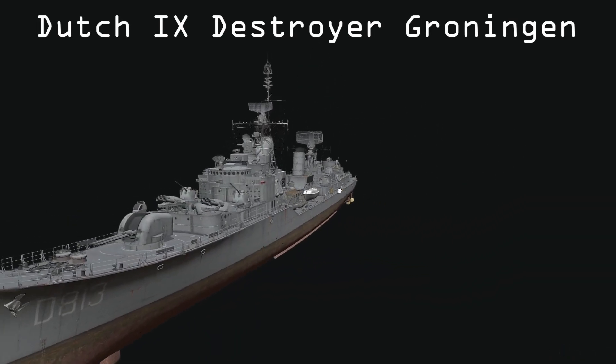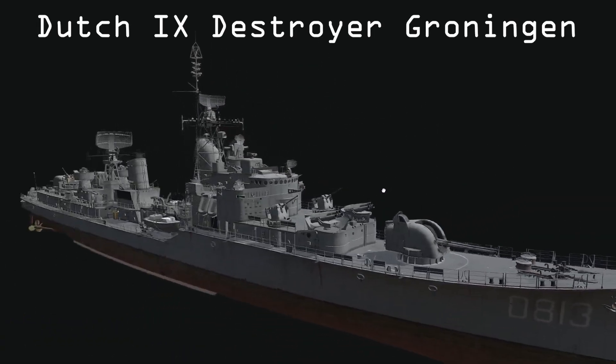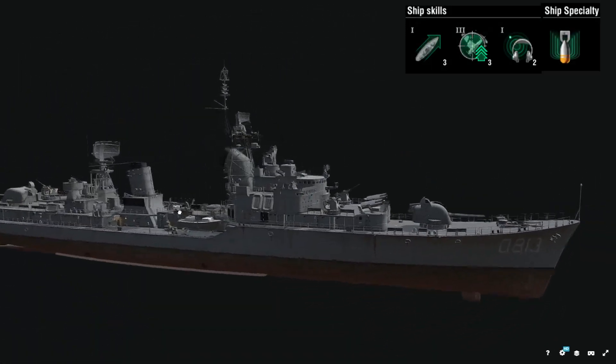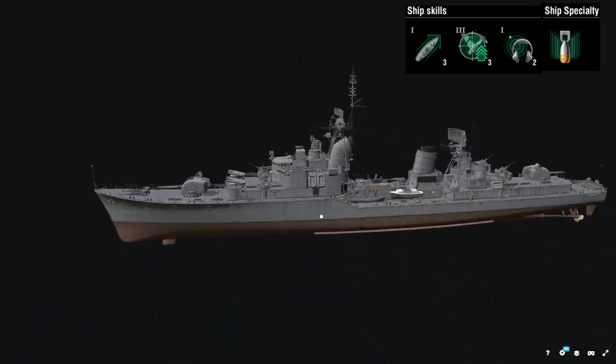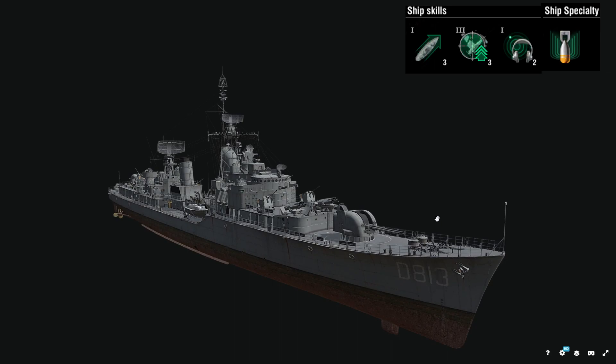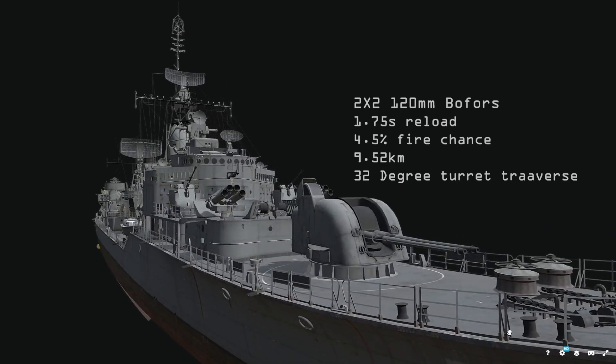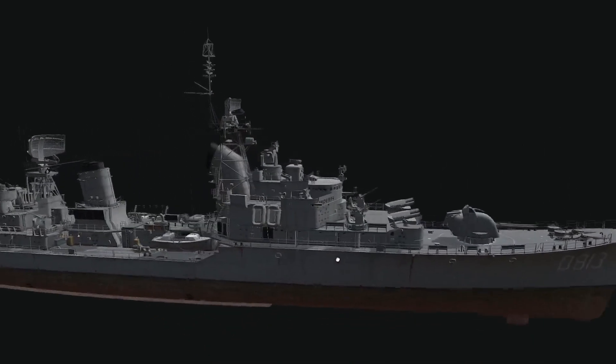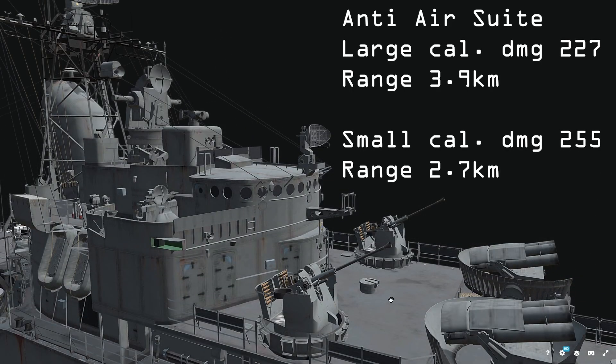Hey guys, my name is Bob Lün and you're watching a review of the Dutch tier 9 destroyer Groningen. The Groningen comes with the ship skills Engine Boost 1, DFAA 3, Sonar 1, and the gimmick is special airstrikes. The ship is equipped with 120mm Bofors cannons in a 2x2 setup with a 1.75 second reload, 4.5% fire chance, and just under 10km of range. The Groningen has an impressive anti-air suite — the large caliber damage is 227 and the small caliber is 255.